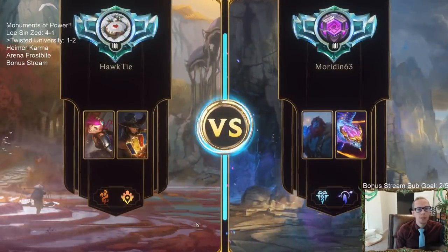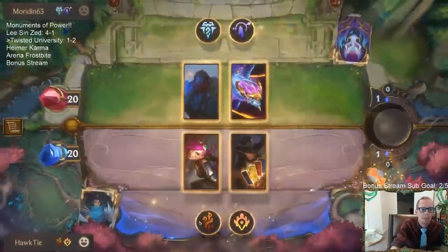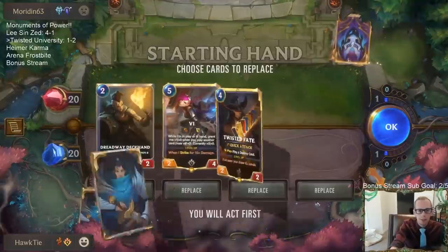Usually Vi's really difficult for them to deal with. They have the one card that's super efficient — Ravenous Flock. And they had those Ravenous Flocks, so GG's.